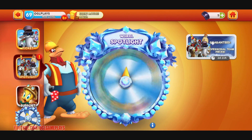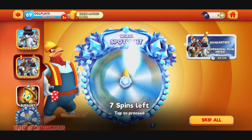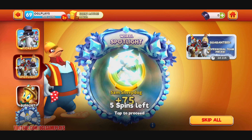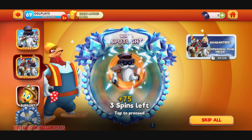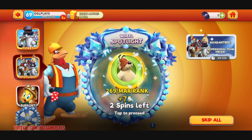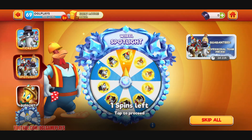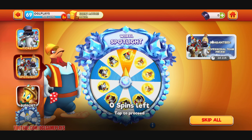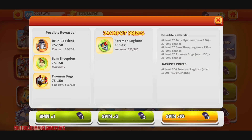Okay, 75 - starting badly. 75 only, why don't you give me more pieces? 75 again, really. 75 more - always 75. And the last one - oh I got a jackpot! This is great! Always 300 only - it could be better. But I got the minimum of everything, at least I got the jackpot for Foreman Leghorn. Only 300 but okay.